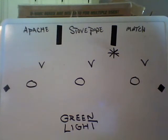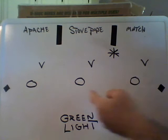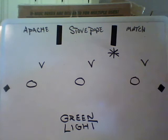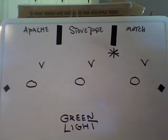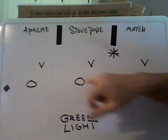Let's explain the scenario here. This guy is in the stovepipe box, this guy is in the matchbox, and this guy is in the Apache box. Each of these guys has a guy in their gap. We're explaining zone here, but it really works for power too. There's a man that's clearly in each guy's gap.